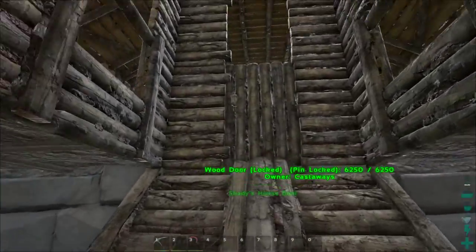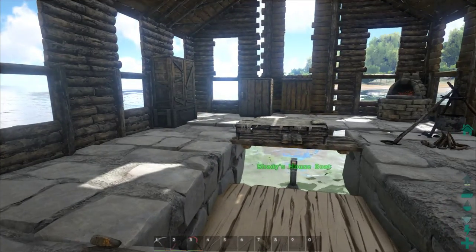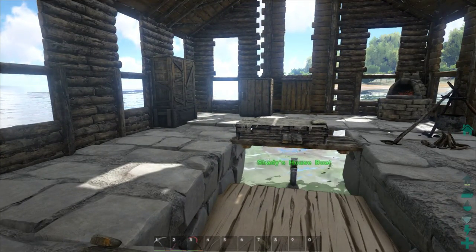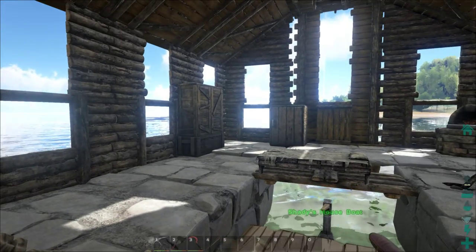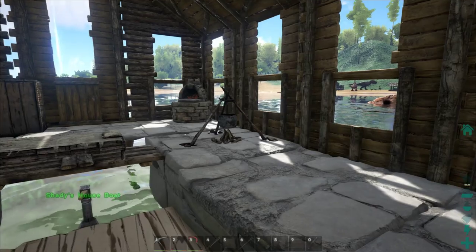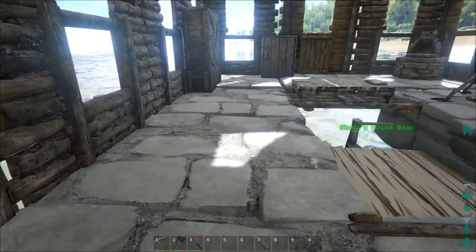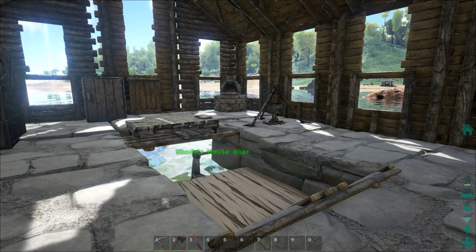Let's go inside. Once inside you'll notice it has all the amenities of a normal base. We have storage, a preserving bin, refining forge, a cooking pot, campfire, and we even have a smithy. So we can do pretty much anything here.